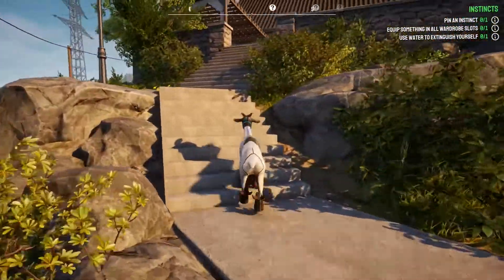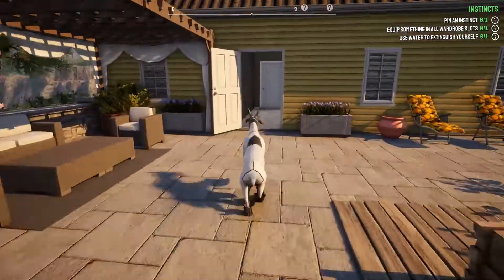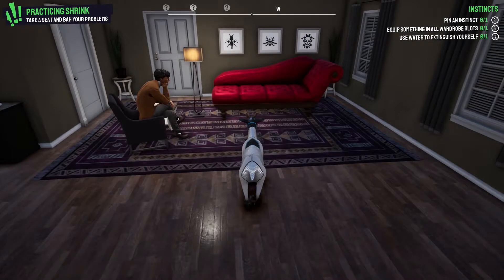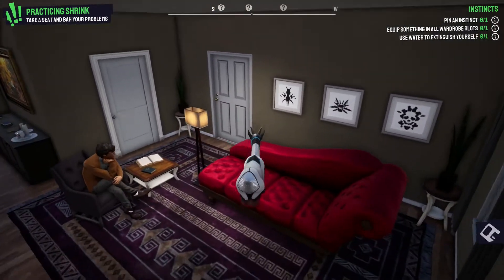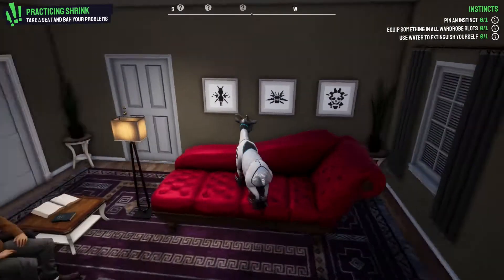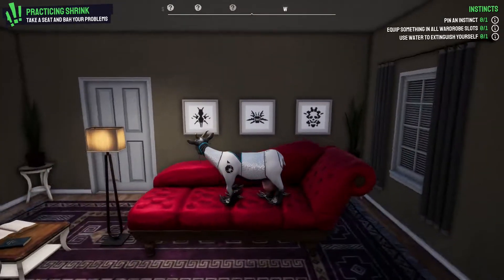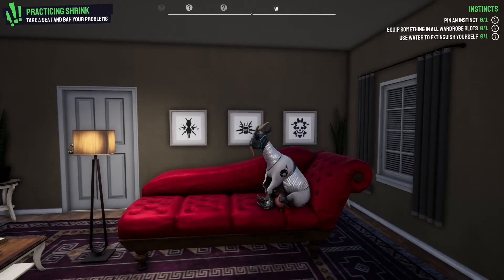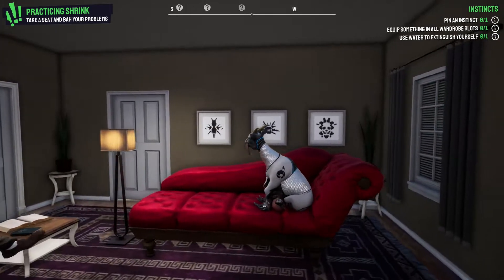You want to enter the house, and then you can see this light red chair. You just want to jump on that, and then go to the emotes and sit down like this.